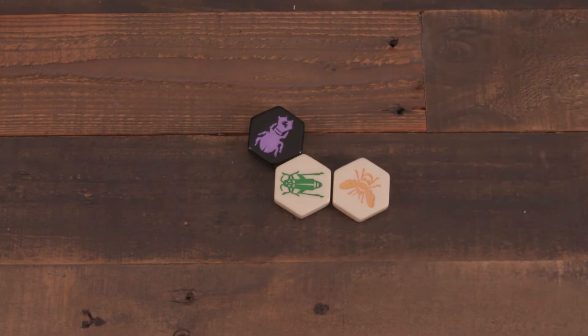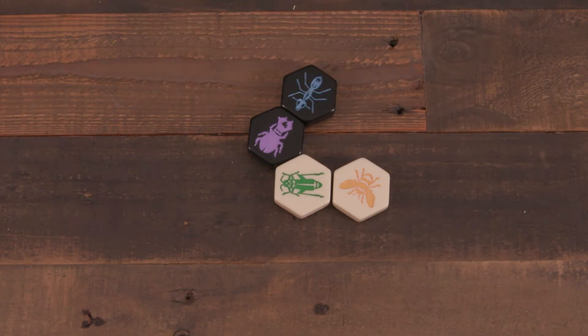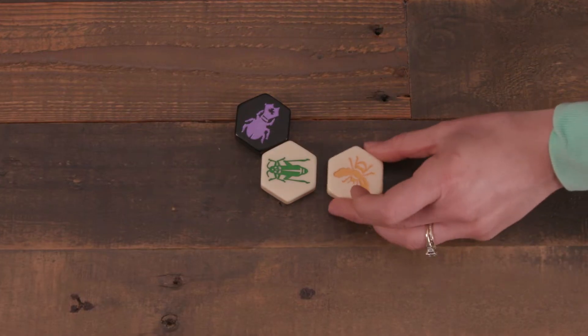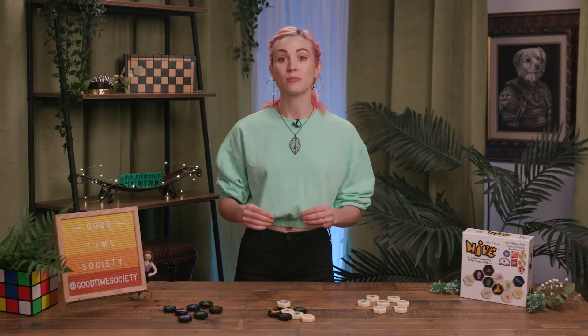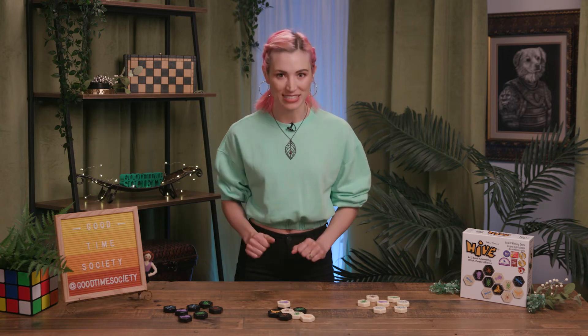On subsequent turns, for the rest of the game, players will either add a new piece from their hand to the Hive, or they will move one of their already placed pieces to a new spot. However, there are some limitations. With the exception of that first placement turn, all new pieces brought to the board from a player's hand must touch the Hive, but cannot touch an opponent's piece. They can be moved next to an opponent on a future turn, but for placement they must be set near a friendly piece.